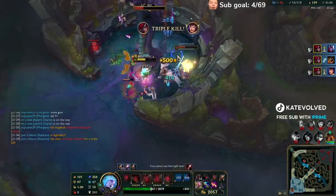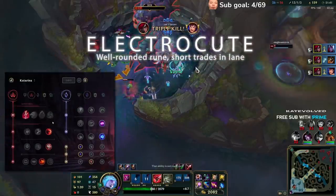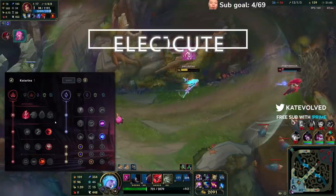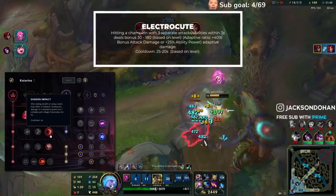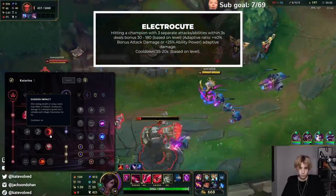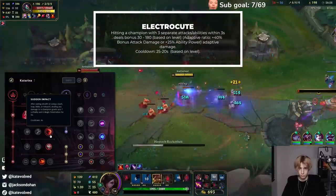So the first one is going to be this Electrocute page. It's very well-rounded. It allows you to take short trades in lane. You have the Sun Impact, which will give you Magic Pen. It synergizes really well if you're going the Protobelt build. That way you'll have lots of Magic Pen as the game goes on.